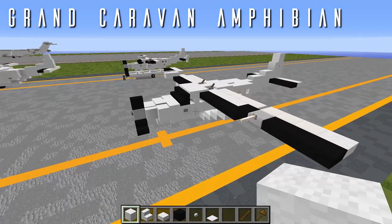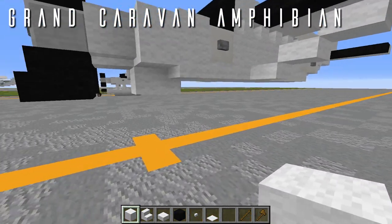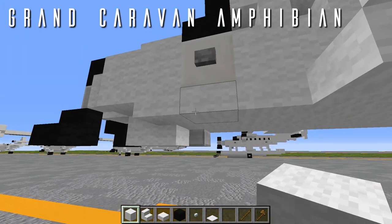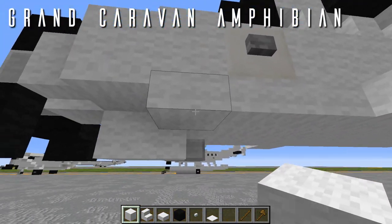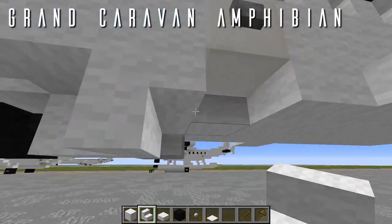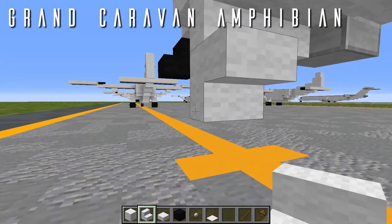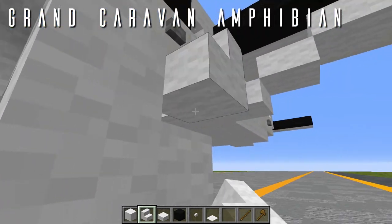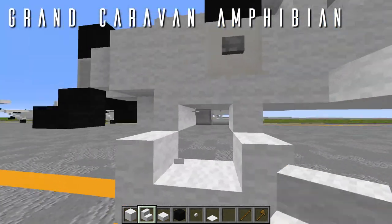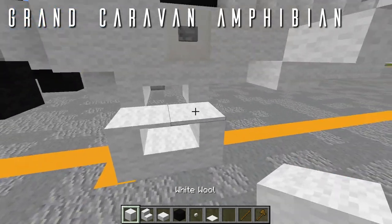For the final variant, the Amphibious Grand Caravan: if building on the ground, start three blocks up instead of two. First, put in the struts connecting the fuselage to the pontoons. On the left side, knock out the first two wool top slabs, add an upside-down wool stair facing backwards and one facing forwards, then come down at an angle with a normal stair facing backwards and one facing forwards — giving an offset square shape at an angle. Connect with two white carpet for the support strut. On the right side, the exhaust pipe takes the first block, so start with an upside-down wool stair facing forwards, skip the backward one, then come down at the same angle with two stairs and two white carpet on top.